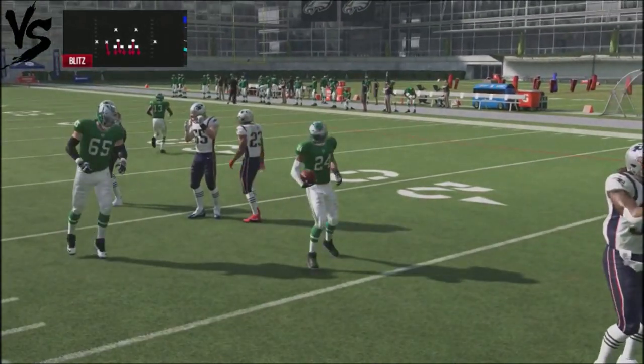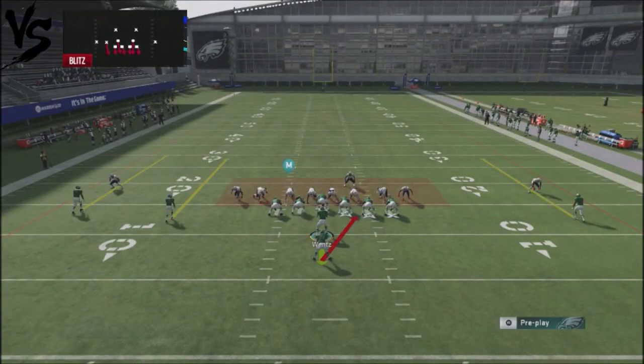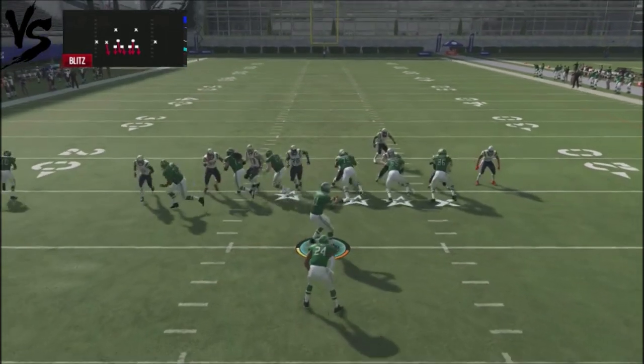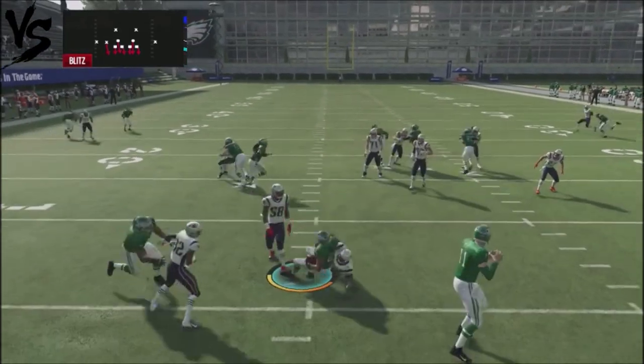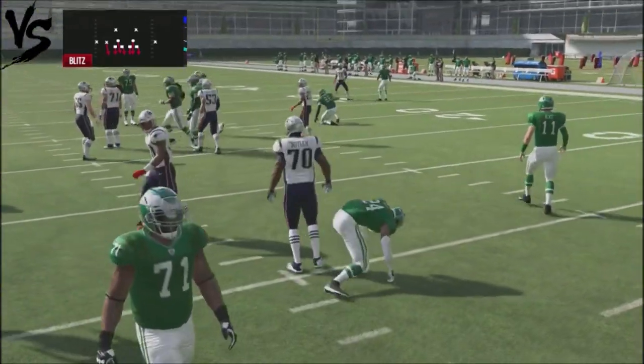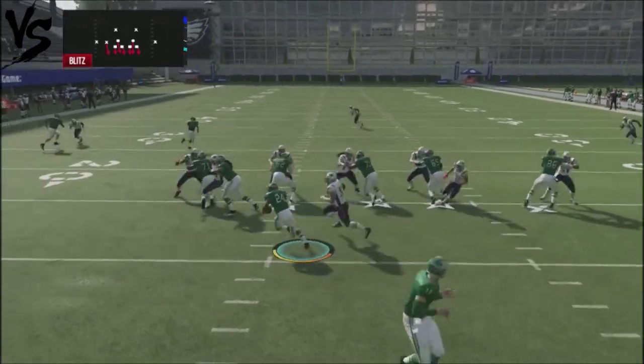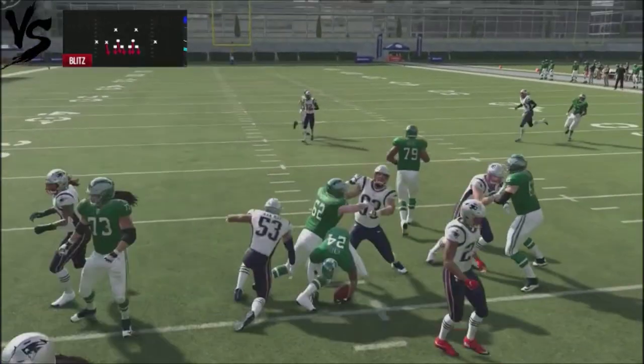On the backside we've got the slant play to attack our opponent. A big front is probably not what you want to face, but this is a good way to have yourself a three-headed rushing attack against your opponent.